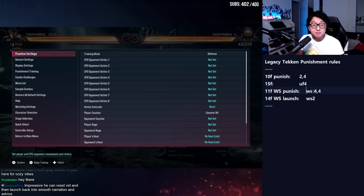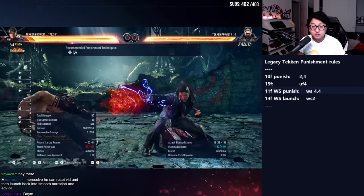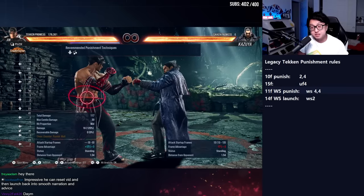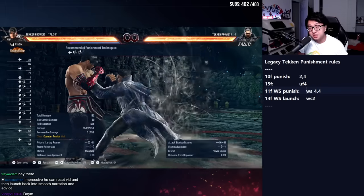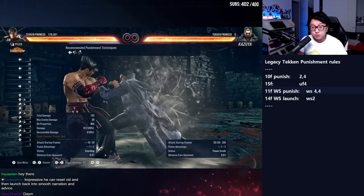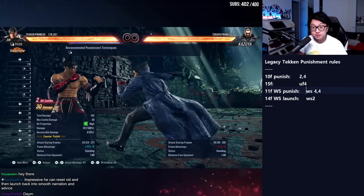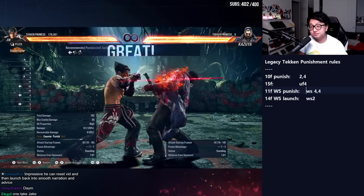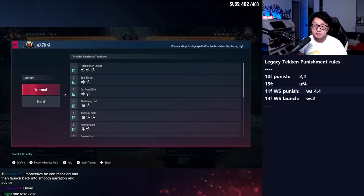The first thing you can do, besides hopping in and getting beat up and checking replays, is go into punishment training. The in-game punishment training is really, really good. It'll give you really specific punishes — it's telling me down 3+4 here, but if I look at the frames on Kazuya's move in the bottom right, it says minus 17. Based on our tool set, I can use my 15-frame launcher, the up-forward 4. I block this — it says minus 12. It recommends back 1-2, but for building base muscle memory, I can just do my 10-frame punish, 2-4.